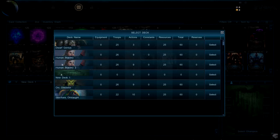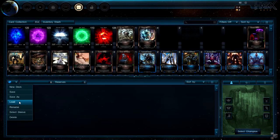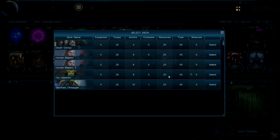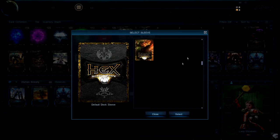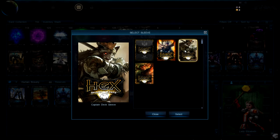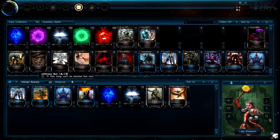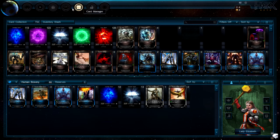I also have all the other starter decks added — it didn't tell me I got them. We'll look at those in another video. Let's go to sleeves. Currently I have backer sleeves: the original million-dollar deck sleeve that everyone got when the campaign hit a million, my captain deck sleeves from being a captain backer, and the warrior sleeves — really cool looking. I kind of miss the alpha sleeves but they'll probably be added as paid or unlocked rewards later.